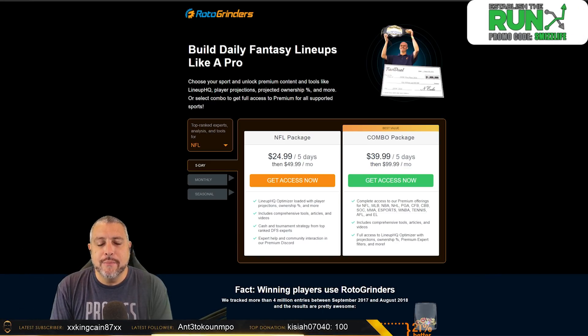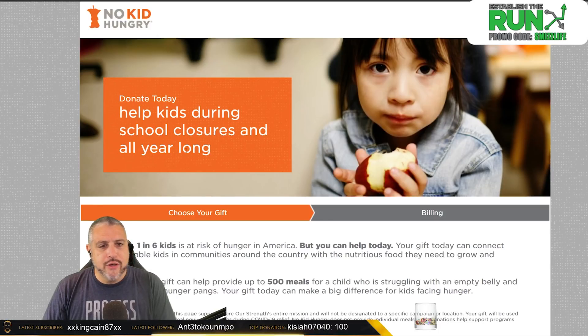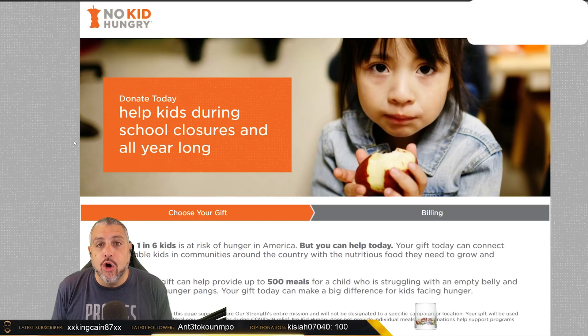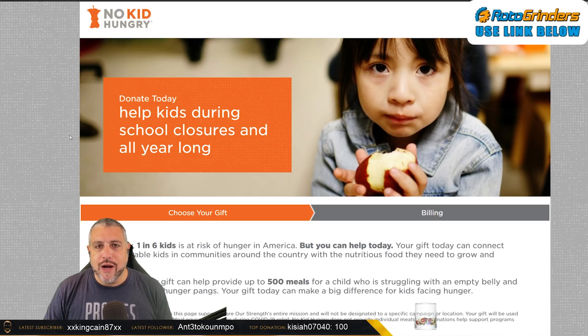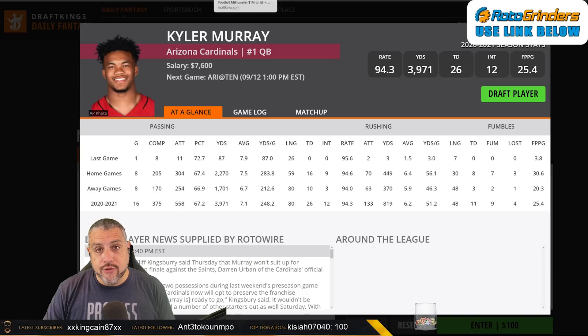Click show more on the description, which will also give you a link to Tiltify to help raise money for No Kid Hungry — this is our big fundraiser this season. We're already well over $1,000 raised and we're trying to raise $25,000 by the end of the NFL season. For every $5,000 you guys raise up to $25,000, I will be matching, so hopefully as a community we can get to $25,000 and I'll add $25,000 on top of that. One in six kids are at risk of hunger in America — every little bit helps, so be a part of something bigger than yourself.